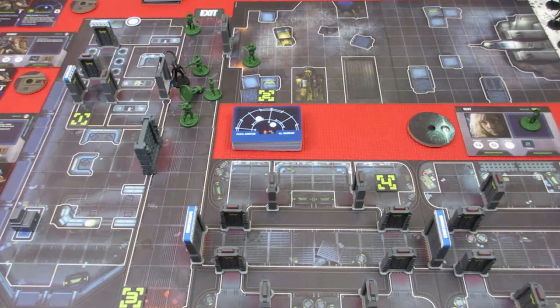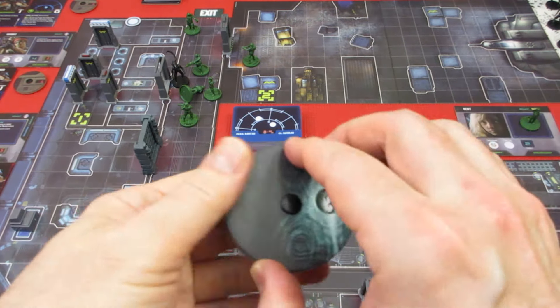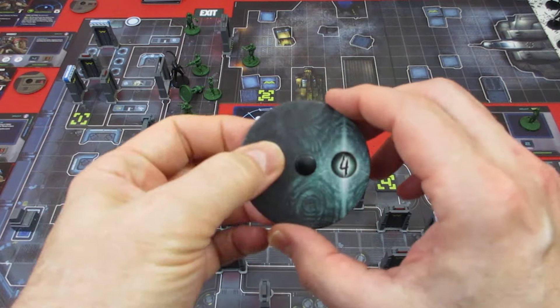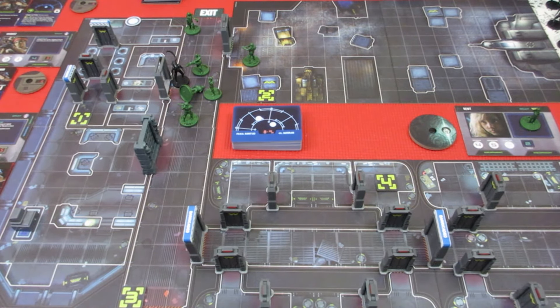Welcome back to ALIENS, another glorious day in the core! We're starting turn 4, and that means we are going to start pulling two motion tracker cards during the alien phase this time.